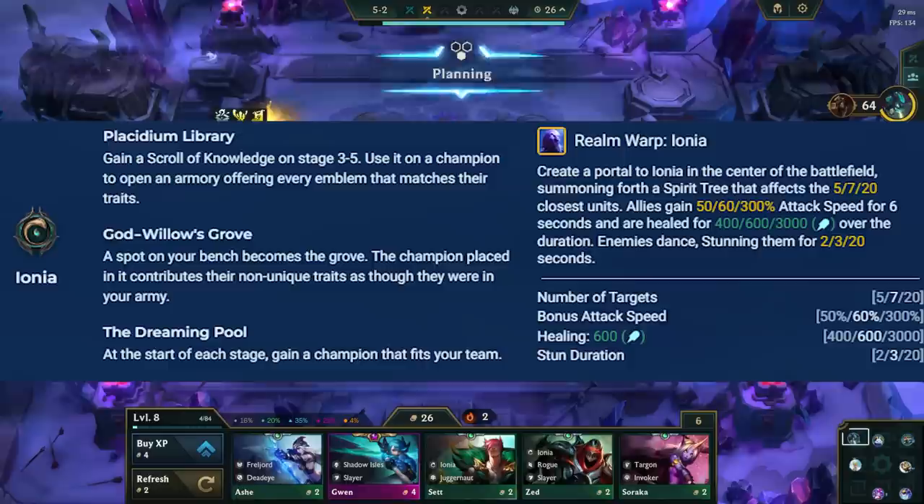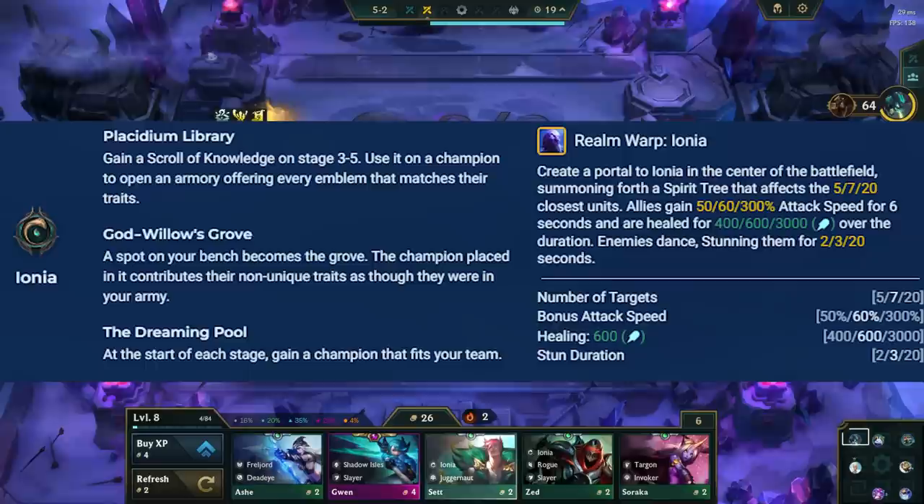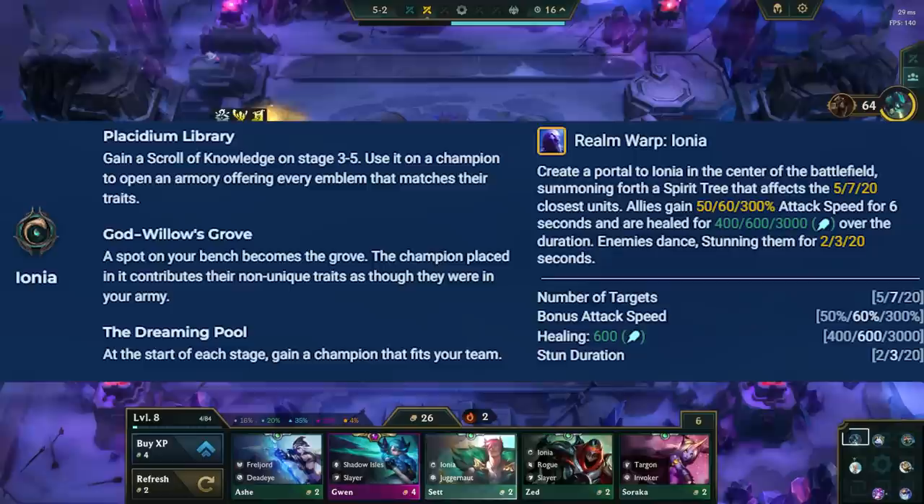Ryze's spell in Ionia stuns the entire enemy team and also gives your closest allies healing and attack speed. This is overall just a great spell, but it's even better in Invoker comps, where Ryze will cast more often, as the spell costs a total of 150 mana to recast.